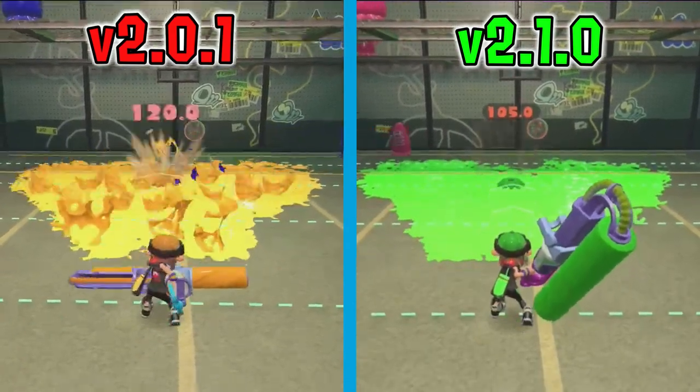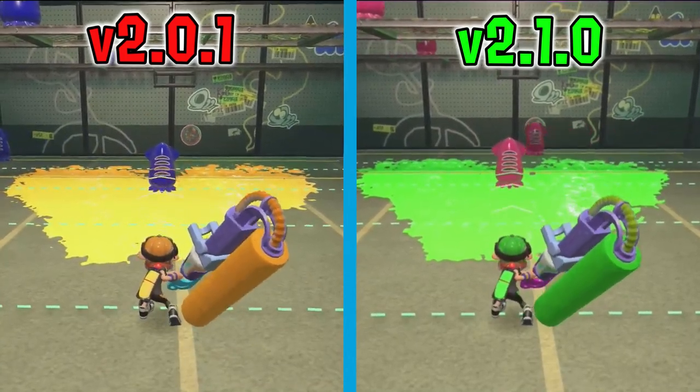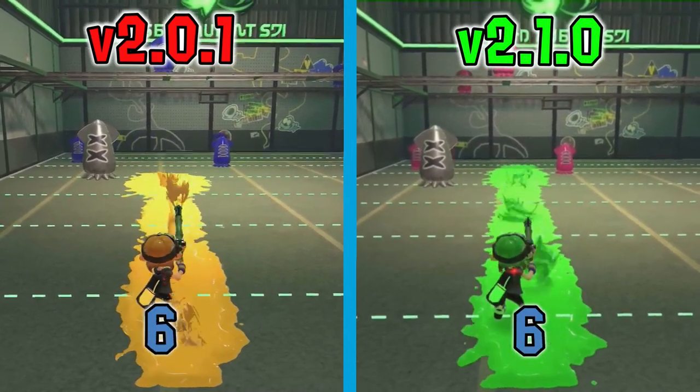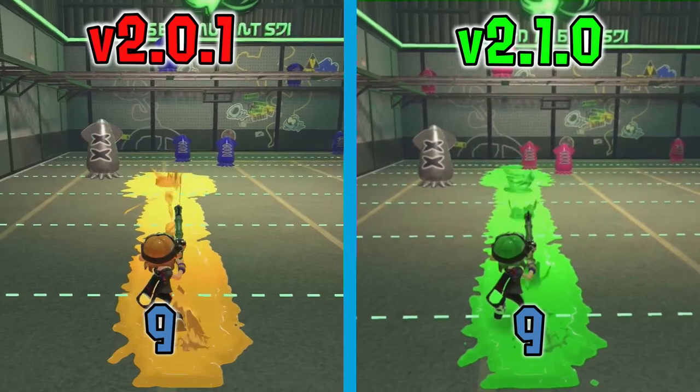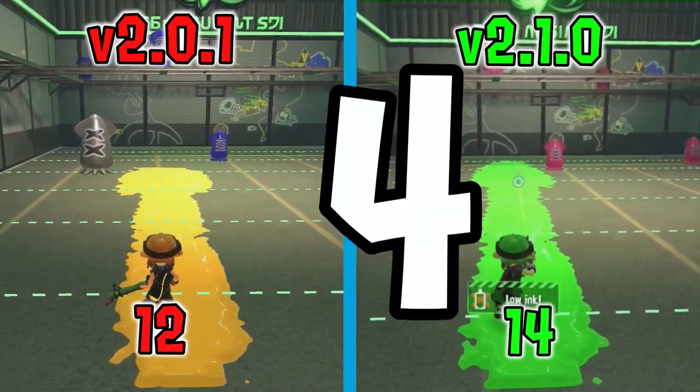Big Swig got a buff of 5 points towards horizontal damage, meaning that it now does 35 damage and can consistently 3-shot opponents at a further distance. Bamboozler 14 Mark 1 got an ink consumption reduction by 17%. It is now able to fire 14 shots compared to its previous 12 shots, which makes sense because it's Bamboozler 14.